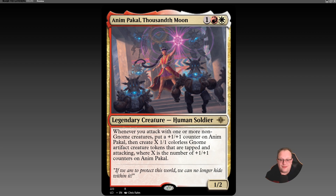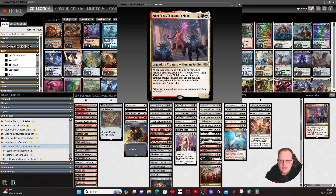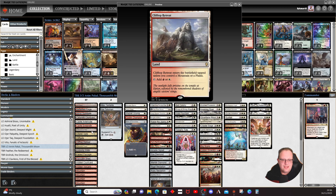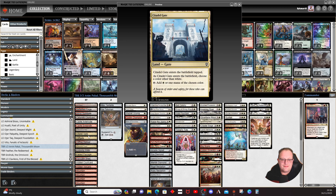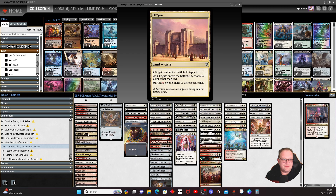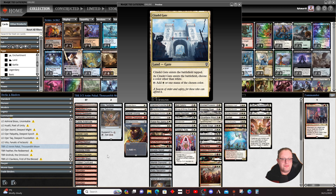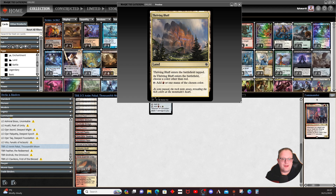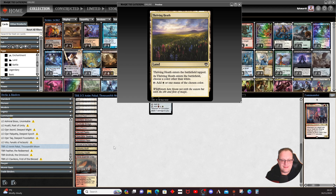So here we go — this is what today's deck looks like. As usual for one of my decks, we'll run through the lands. It's all red-white, nothing too fancy here. We've got the Clifftop Retreat and the Sacred Foundry — I always say them in the wrong order. I've also included Thriving Bluff and Thriving Heath to help as well.